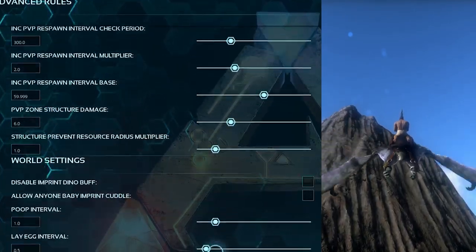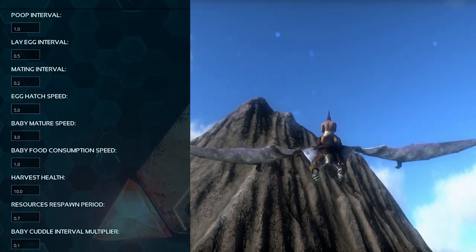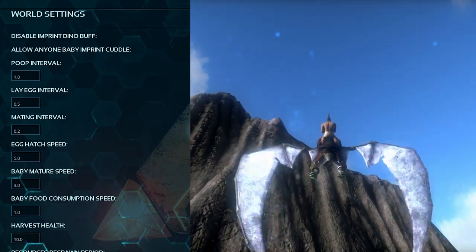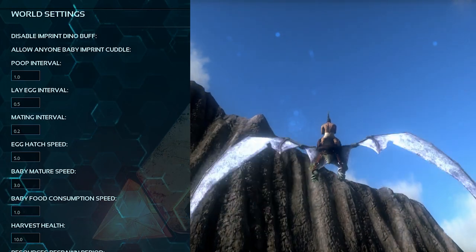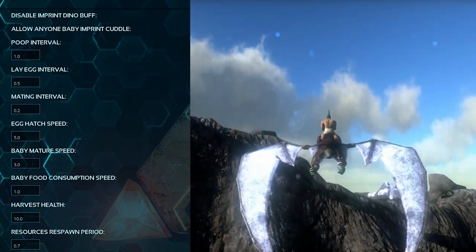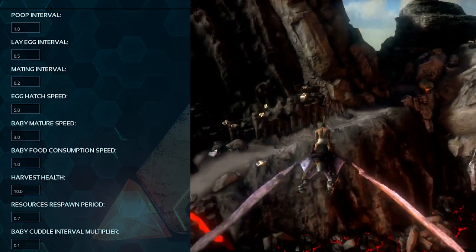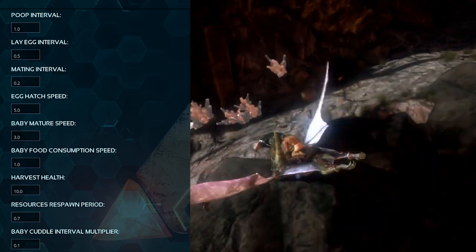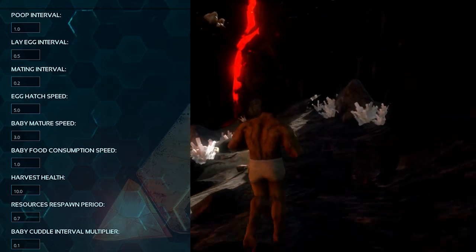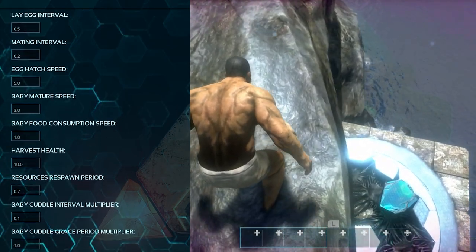The major stuff starts around the poop interval section. Poop interval set to 1. Lay egg interval set to 0.5. Mating interval set to 0.2. Egg hatch speed set to 5. Baby mature speed set to 3. Baby food consumption speed set to 1. Harvest health set to 10 — this controls how much you can harvest from a node, for example whether a rock gives 10 stone or 100 stone. Resources respawn period set to 0.7 so resources respawn faster.